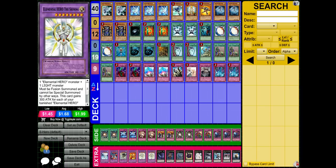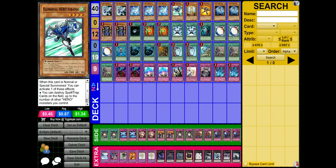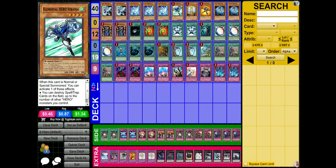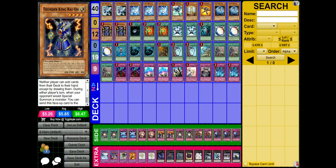I also want to talk about maining Thunder King in this deck. Some of you may be wondering — it does kind of hinder Emergency Call, Rhoda, Pot of Duality, and Stratos. My response is you need to use it wisely. Get all your search cards out first — activate Duality, get Emergency Call, activate Emergency Call, search Elemental Hero Stratos, and normal summon Stratos on turn one even if you have Thunder King. Get Bubble Man, and then next turn if Stratos gets destroyed, you can set up Thunder King to control the board and prevent your opponent from adding cards.